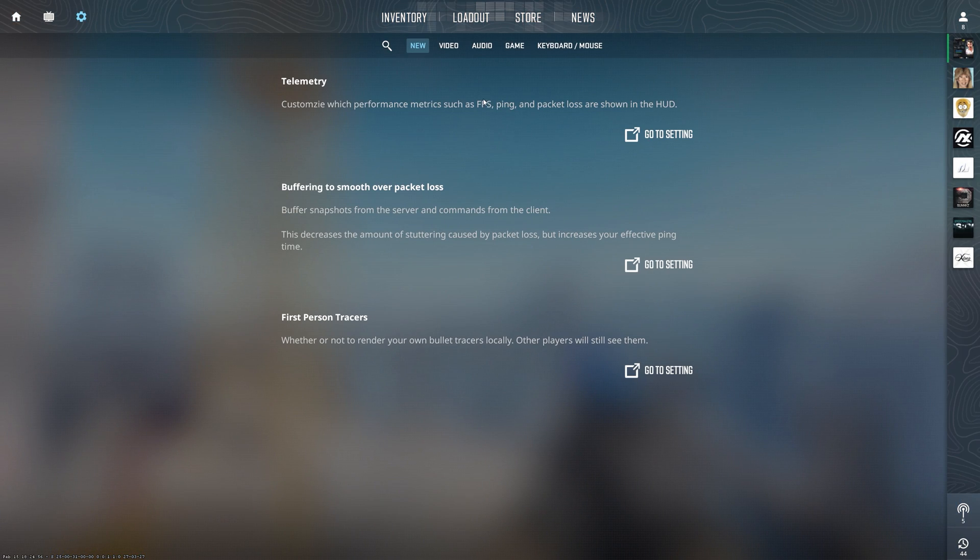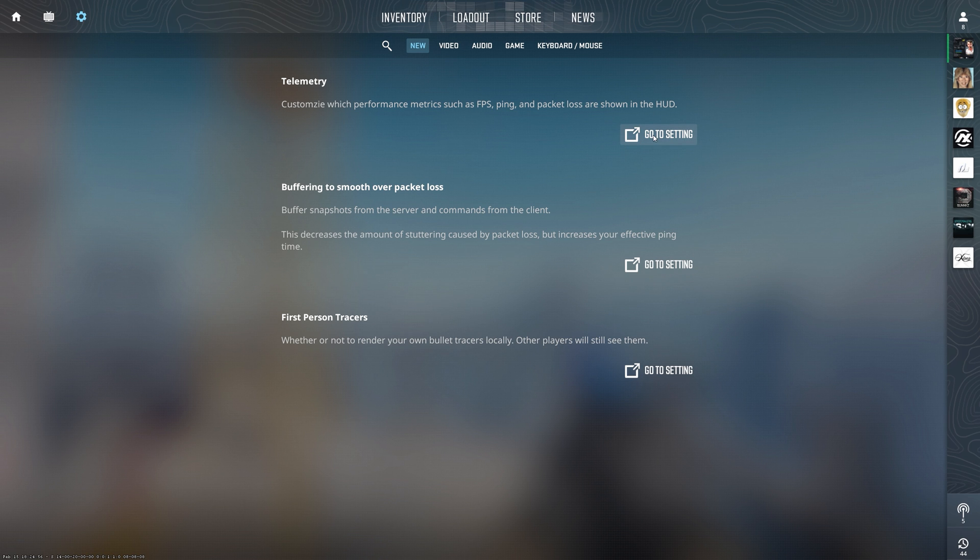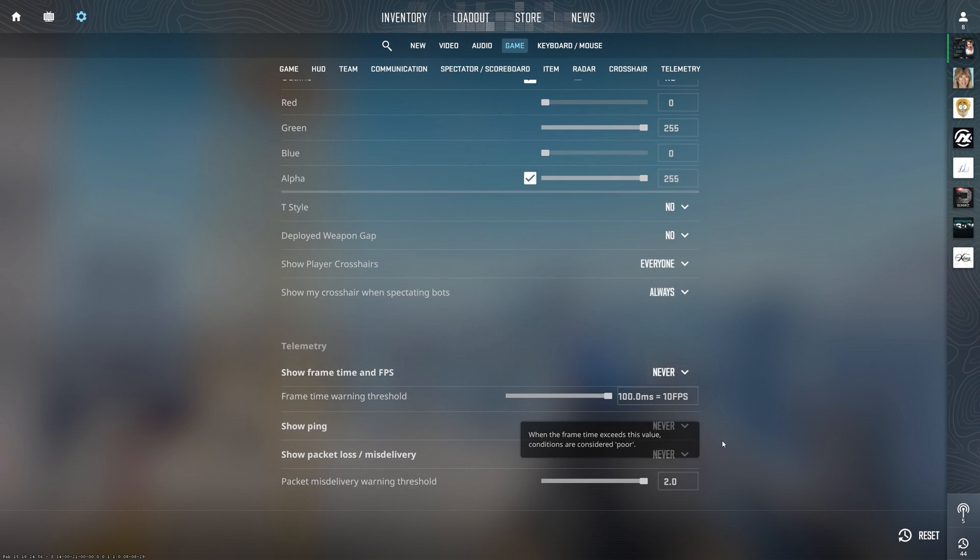So instead, go into your settings. Right now it's here in the new section, but if you don't see it just type in your search 'telemetry' and you will see these new settings.